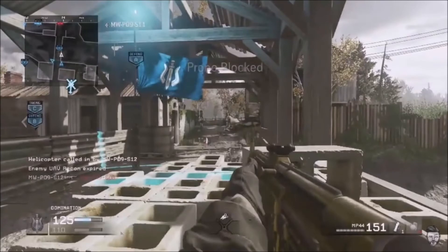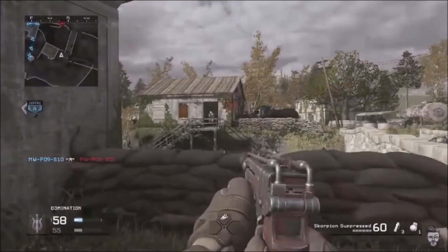At number 2 we have the MP44, an assault rifle — one we've seen in Advanced Warfare. The MP44 has a pretty slow fire rate, a clip of around 30 rounds, and what really makes it bad is the high recoil combined with poor iron sights. Because of the poor iron sights you essentially have to run a red dot, which takes up your attachment slot. The damage isn't too good either — only experienced COD 4 players will run this. This is the only gameplay I could find on Modern Warfare Remastered, so the MP44 comes in at number 2.